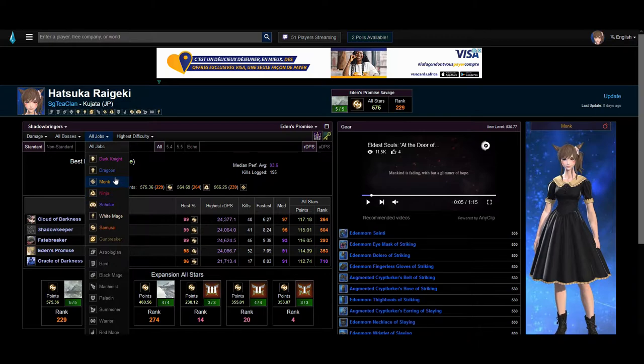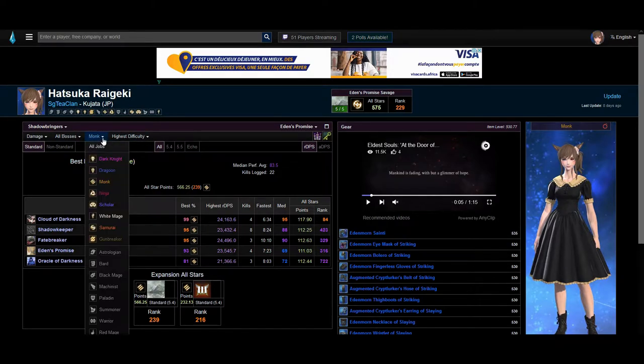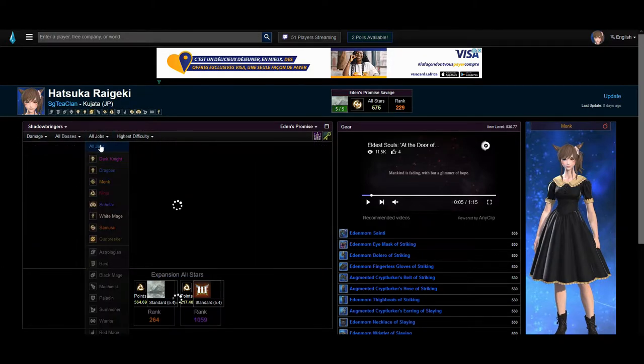The ones that are not lit up are the ones you have not logged in as. For example, if you were to find a specific job — here I will be looking at my Monk logs only — and I click on it, it shows only my Monk logs. If I were to go to my Ninja logs only, it will show only my Ninja logs. By default, it will always be on All Jobs.